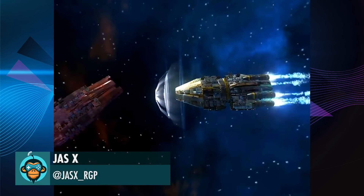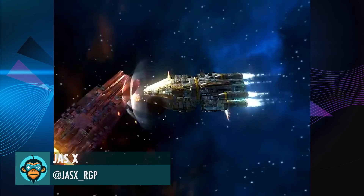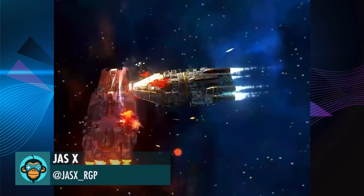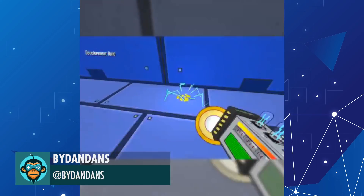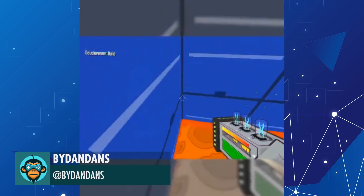Activate the Ramming Speed protocol to give your engines and defenses a temporary boost by Jassets. Some jumps to get to the last lab of the game by Dan Dans.